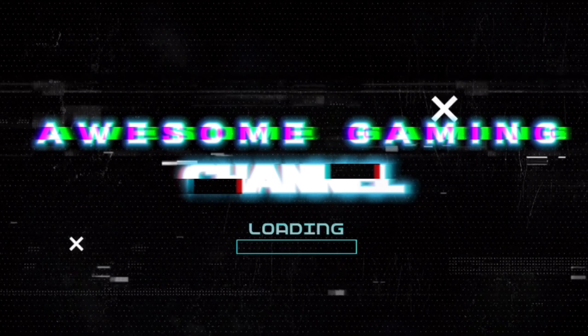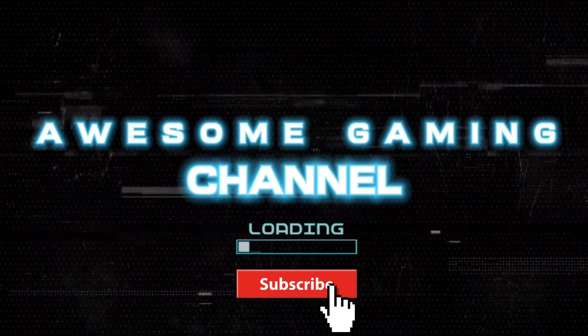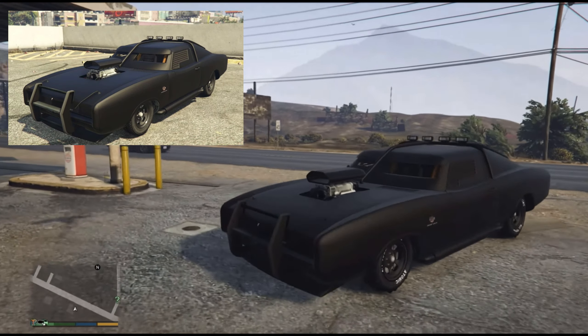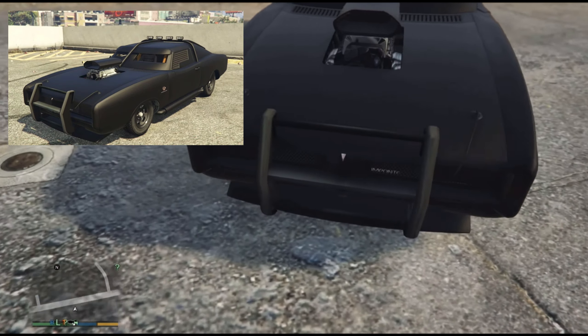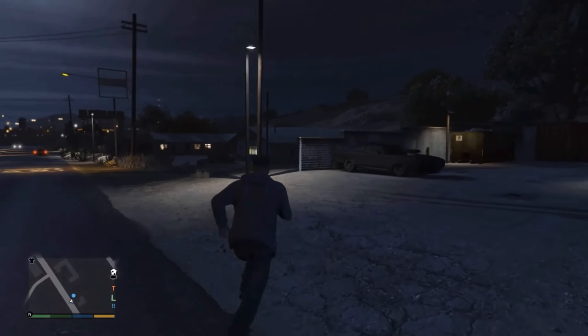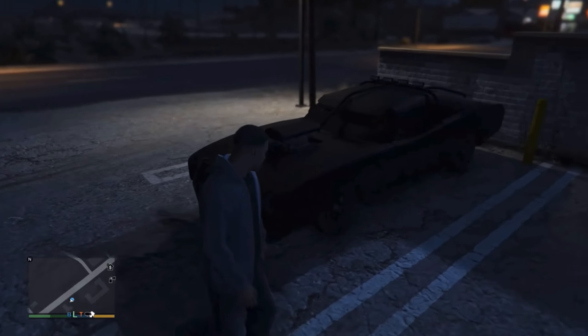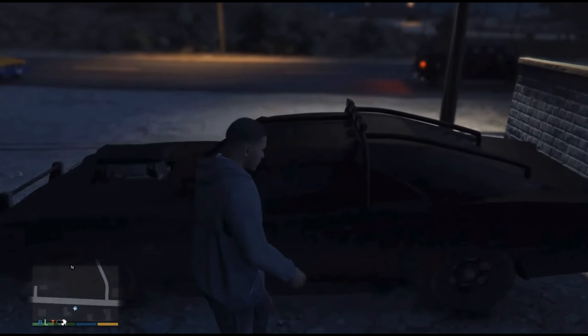We are going to see the location of five secret vehicles in GTA 5. Now if you go here, you'll find a Duco Death, an armored muscle car inspired by the 1971 Dodge Charger. You can also drive it and keep it in your inventory. The thing to know about this vehicle is that it's one of the fastest armored cars in the game.